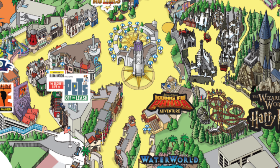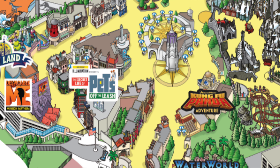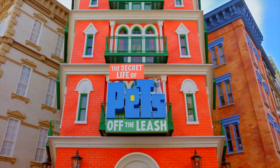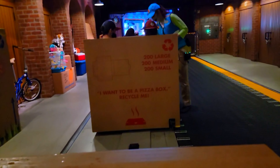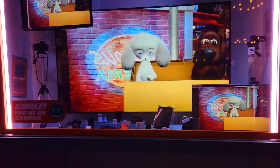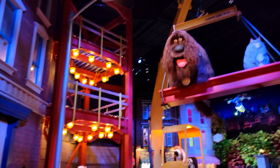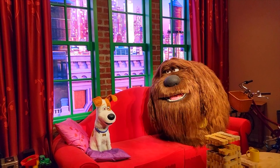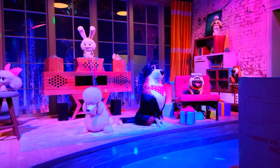I will head around the park clockwise, which takes us to the Illumination section of the upper lot, starting with The Secret Life of Pets: Off the Leash. This is a fun dark ride where you are transformed into lost puppies as you explore the streets of New York. The ride features a fantastic queue line with some nice interactive elements, as well as plenty of amazing audio animatronics of all the furry creatures from The Secret Life of Pets.